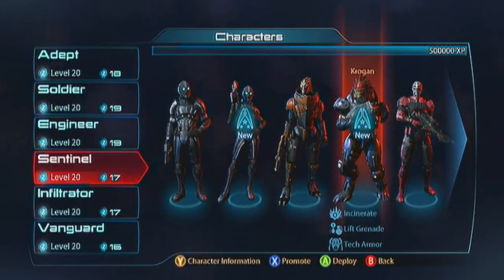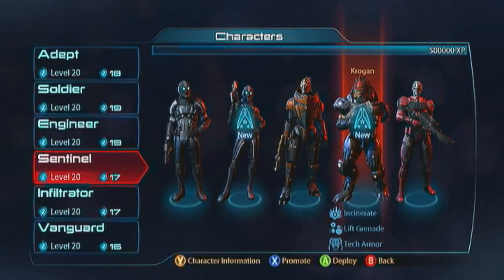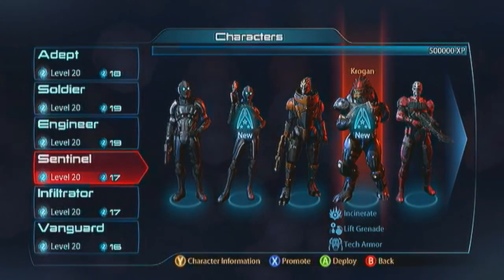The Krogan Sentinel is a character I don't play, because he's essentially just the same as the Krogan Soldier. There are a lot of great ways to play him — a weapons platform, melee build, or power build. If you treat Incinerate as your Inferno Grenades and Lift Grenades as your Carnage, you can check out my Krogan Soldier video guide and spec accordingly. You replace Fortification with Tech Armor and put the build together yourselves — it's really that simple.